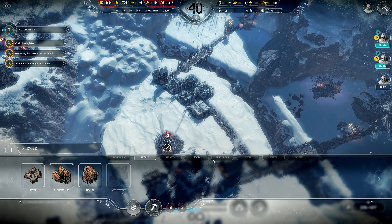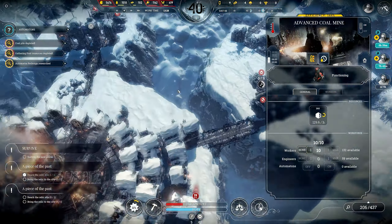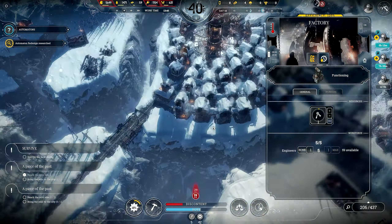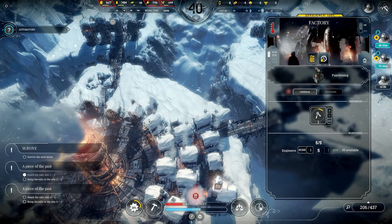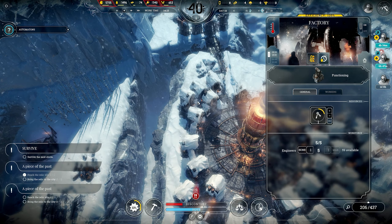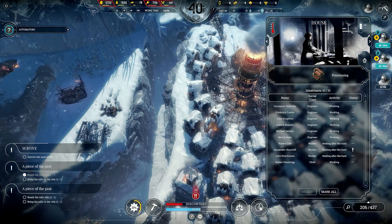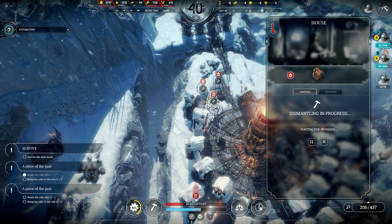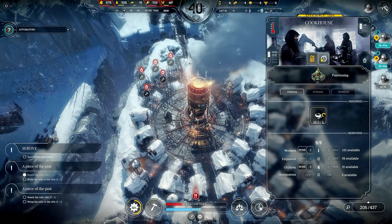Day 10, all right. We need maybe some more resource depots. Are these guys working on another one? I need to move our food — maybe I'll put that over here since this is such a mess. What do we like with housing right now? 94 vacant beds — I done messed up something.